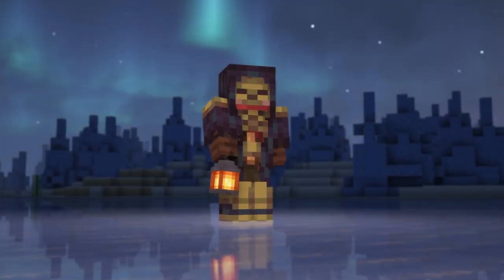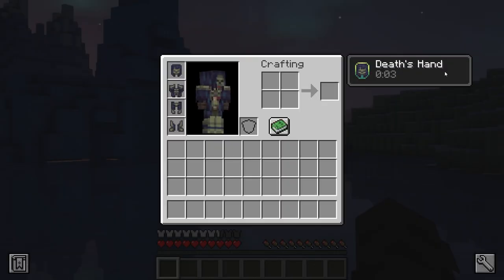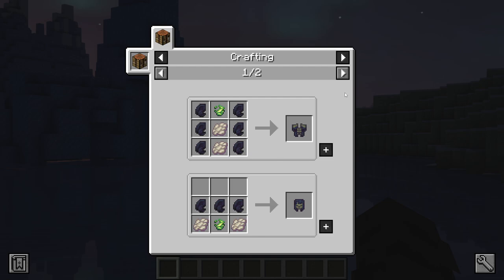The other set of armor is the Deathbringer set, which makes you look a lot like the Revenant. Wearing the full set gives the Death's Hand buff, which makes you immune to the Deathblight effect and allows you to inflict it on targets. The Deathbringer set can be crafted from cursed cloth, blighted remains, and phantom membrane, most of which can be obtained from killing Revenants.